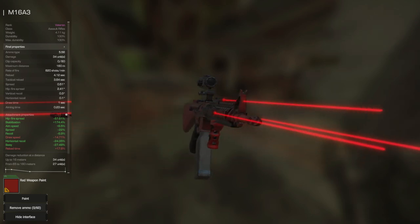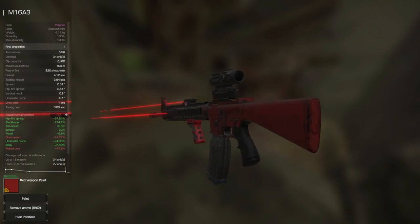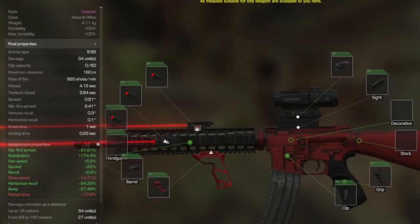The M16A3 — a veteran rank assault rifle and in my opinion one of the best assault rifles for PVE content in the game. Its ammo type is 5.56, which means you can use incendiary rounds. Damage is 34 units, clip capacity 60 rounds with the extended clip, maximum distance 160 meters, rate of fire 820 shots per minute, reload 4.12 seconds, tactical reload 3.64 seconds, spread 0.51, hip fire spread 2.41, vertical recoil 0.3, horizontal recoil 0.1, draw time 1 second, and aiming time 0.23 seconds.